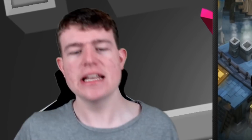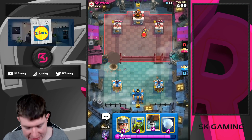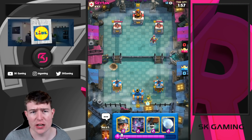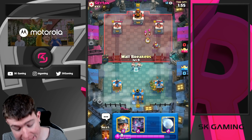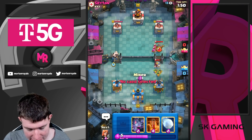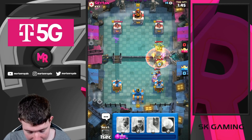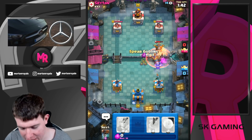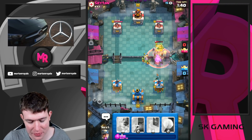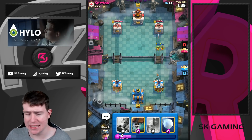In Expo cycle you most of the time want to go for the Tesla in the middle against decks like Giant or minor control decks — you want to stack them and make the opponent pay. That's why I think Expo might be one of the losers from the balance changes, whether it's balloon chains or any type of Expo deck, because of how the Tesla placement works in general.